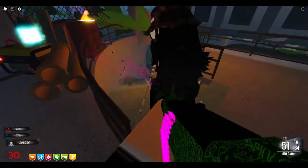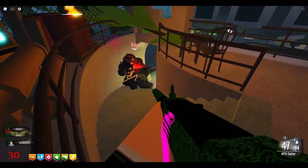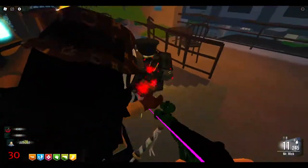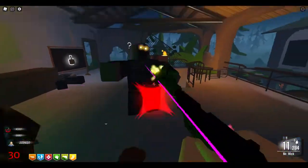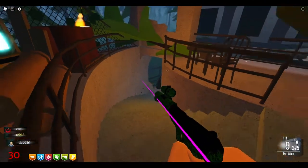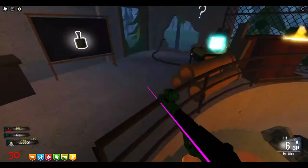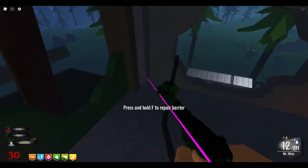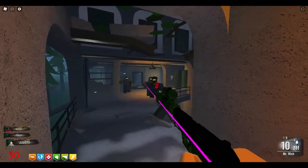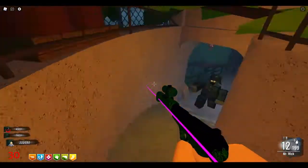I don't know if any of them have colas yet — I think K may have got the speed cola because she reloaded that gun pretty quick. One got up behind me. Mr. Wick here is a great gun. I just wish they fixed the laser sight — get it to line up with the crosshairs so you can use it to actually aim. But you can't use it to aim especially at a distance. I've got to use that little dot. Don't use the laser sight because it's not lined up properly. If I shoot using the laser sight, I'll miss.